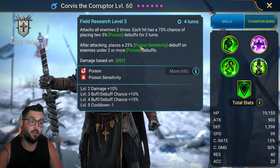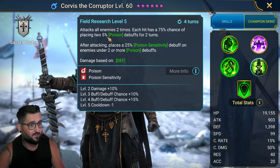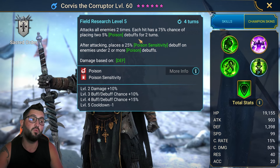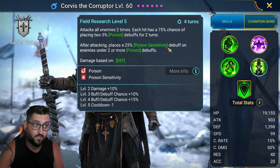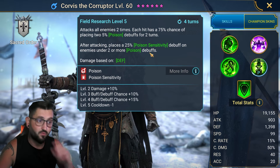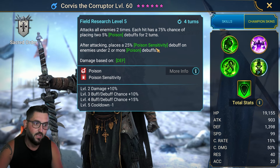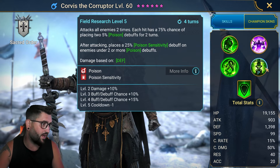On the A3 — the crème de la crème of his kit — he attacks all enemies two times. Each hit has a 100% chance, after you book it, of placing two poison debuffs for two turns. After attacking, it places a 25% poison sensitivity debuff on enemies under two or more poison debuffs. So he should be placing four poisons and a poison sensitivity, making him the perfect poisoner for the waves and for the dragon itself.